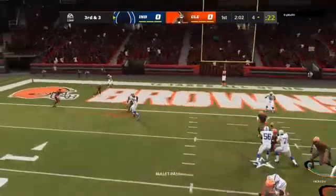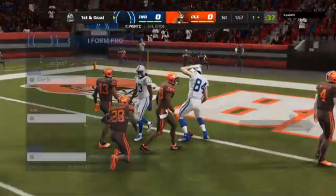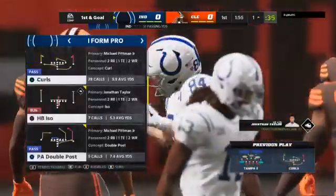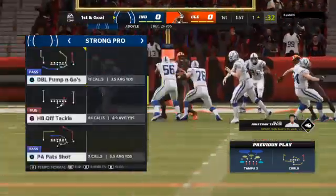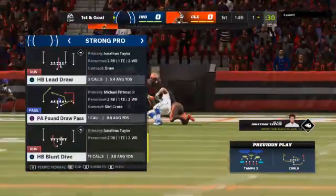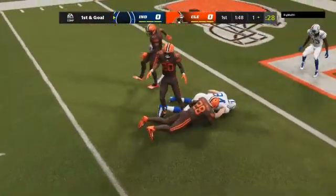Wentz going to try and throw on third. This is caught. They didn't get the touchdown, but he did get the first down as he's tackled at the one. And in a lot of ways, that catch is expected — red zone presence, and that one was realized there. You've got to find your tight end in that situation.